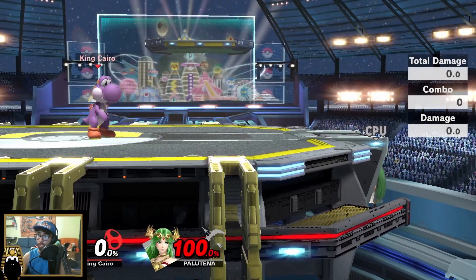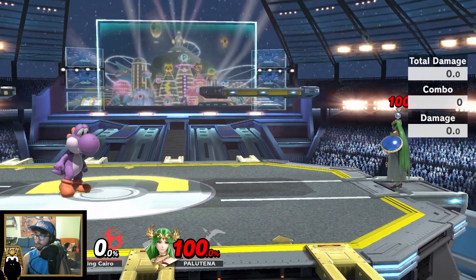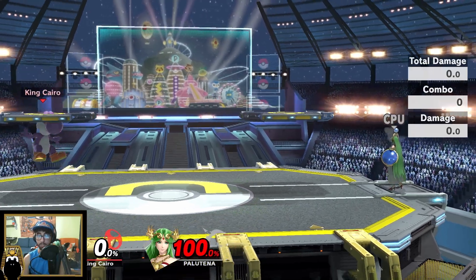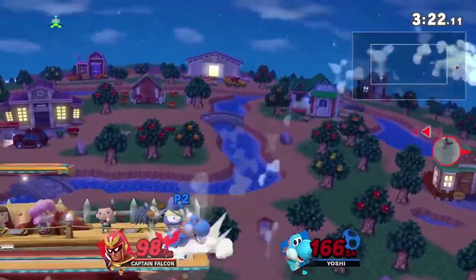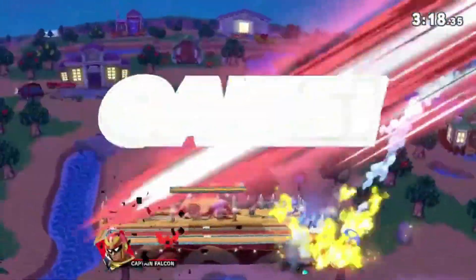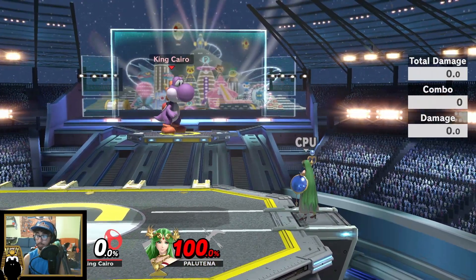What is up guys, we are back in the lab going back to some Yoshi-centric topics today. We're going to be focusing on a technique a lot of Yoshis have been starting to implement, and it is egg trump. Egg trump is a new way of setting up kill confirms in terms of trumping.